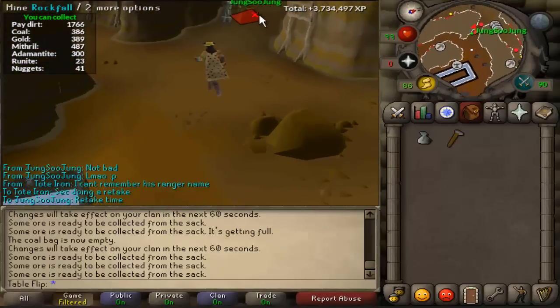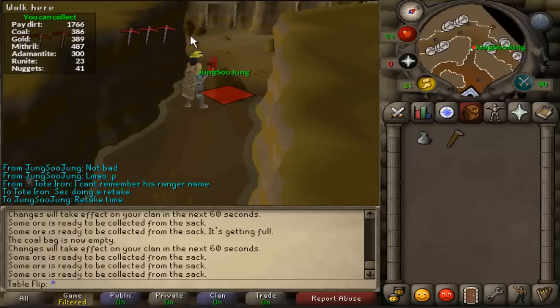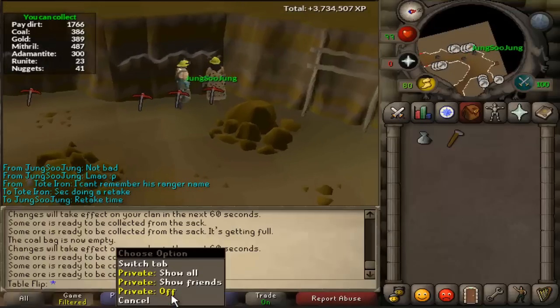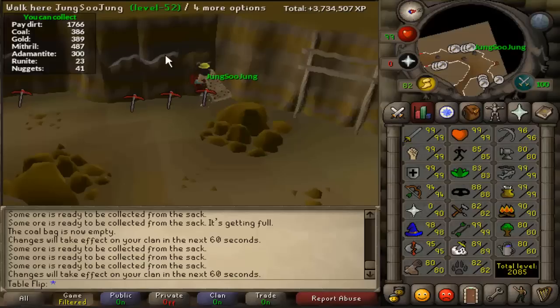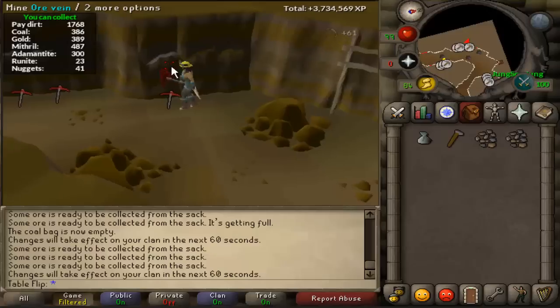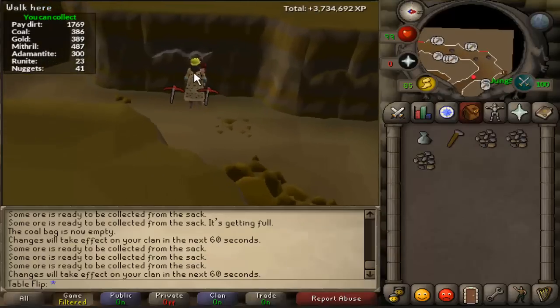Motherlode Mine is probably 40k XP an hour at max efficiency, but that is not right away. It works its way up to be about closing in on 500, maybe 600k GP an hour. So it makes up for a lot of money that you couldn't be making when you're doing power mining.